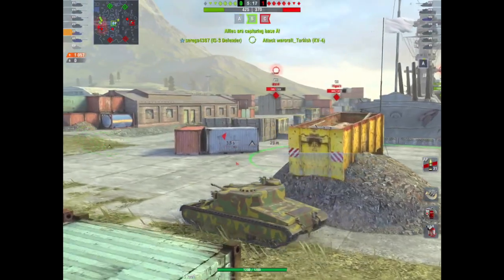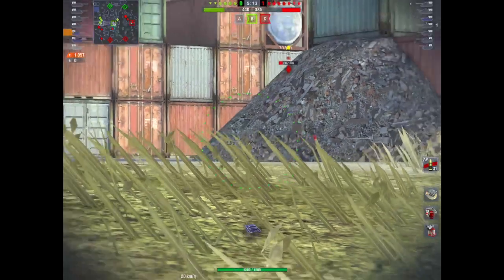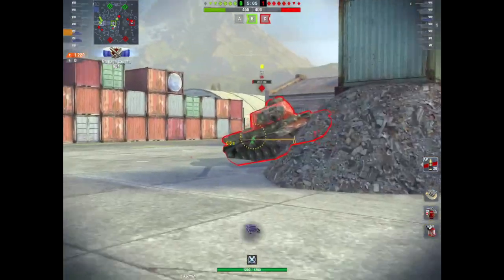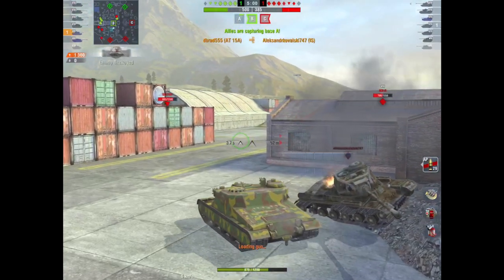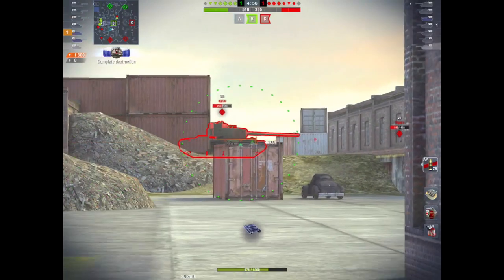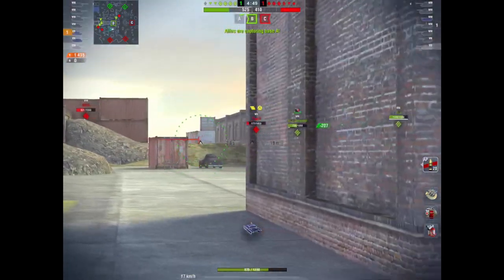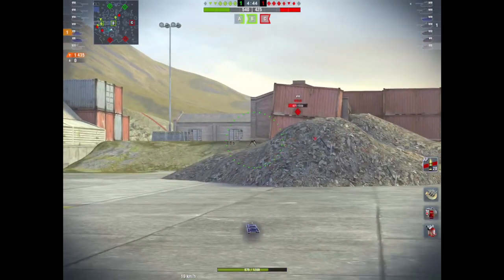These are two pretty nice tier 7 TDs. The AT15A is really quick-firing — in fact it's a monster of a tank. Heavily armoured, okay it's slow, but it's got heavy armour and it's just formidable. The DPM on that thing is just crazy. The ISU-122S is also a very nice little tank, and if you like the SU series of TDs then it's a good addition to your garage.